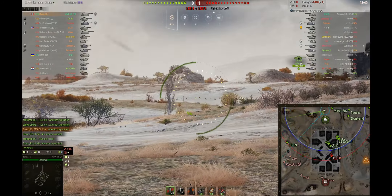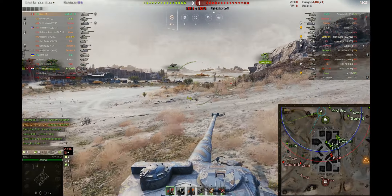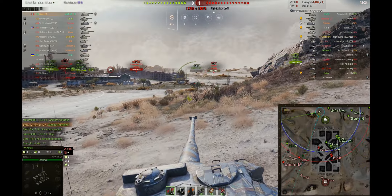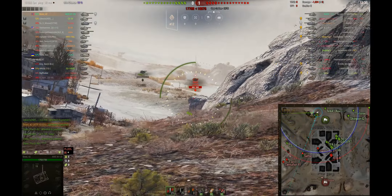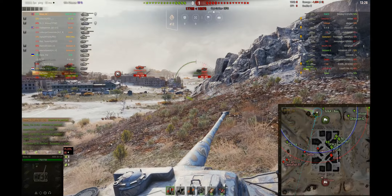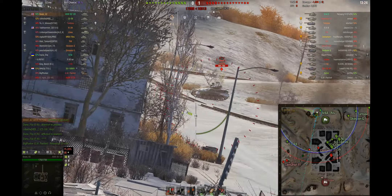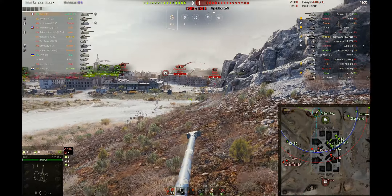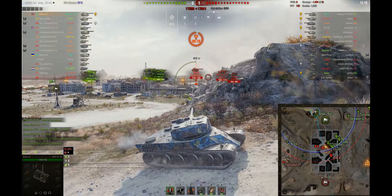We've sent a lot of players to one side but only had one CS-59 on that flank. I can already see that the enemy has five tanks on that side, so they're going to start pushing. Unfortunately, I don't give enough support to that flank in time.